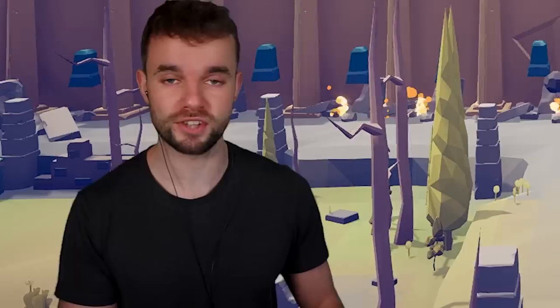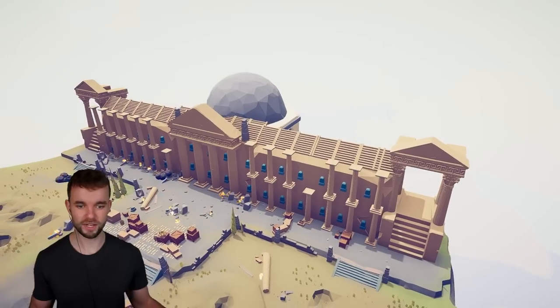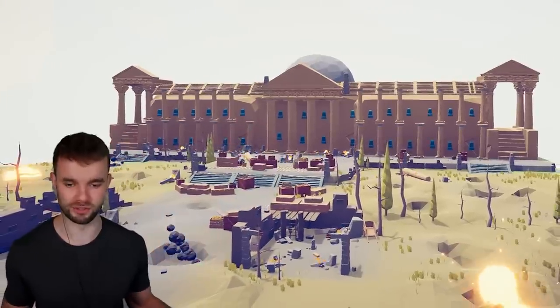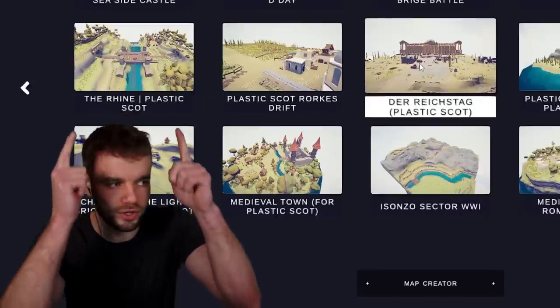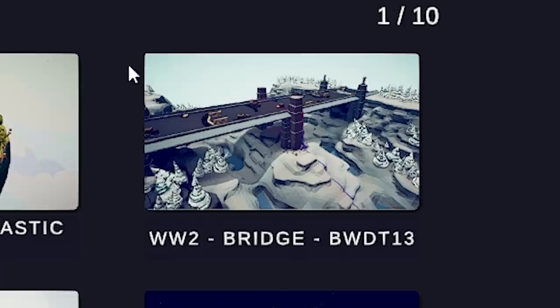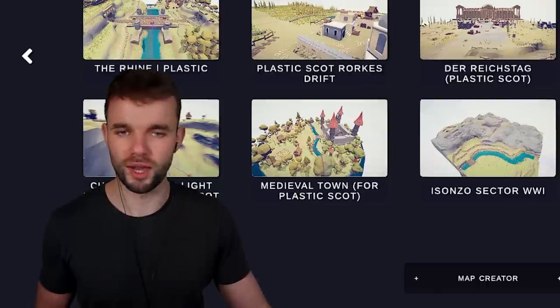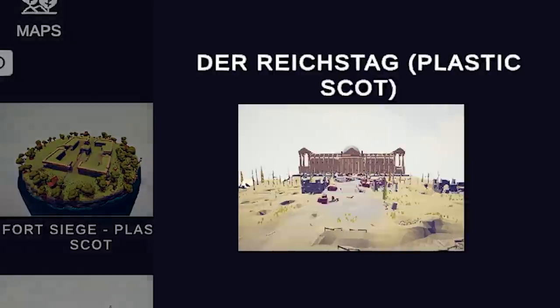These Tabs map creator builds are getting insane. Somebody recreated the Reichstag in Totally Accurate Battle Simulator. If you want to play this map, you can search for it like this. And don't go anywhere because in this video, we're also going to do some bridge battles as well as more bridge battles and some more bridge battles. So quite a lot of bridge battles, but the Reichstag is first.